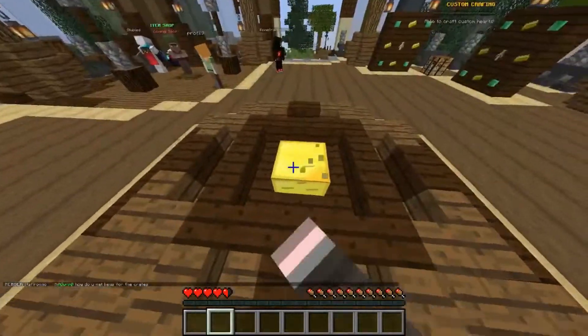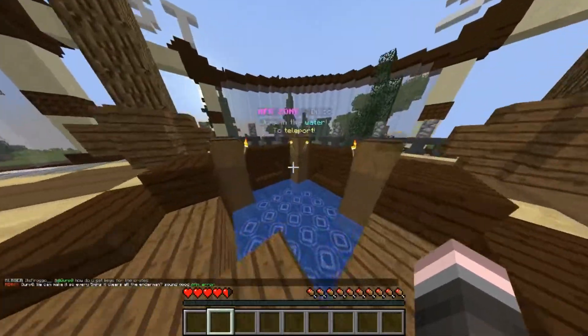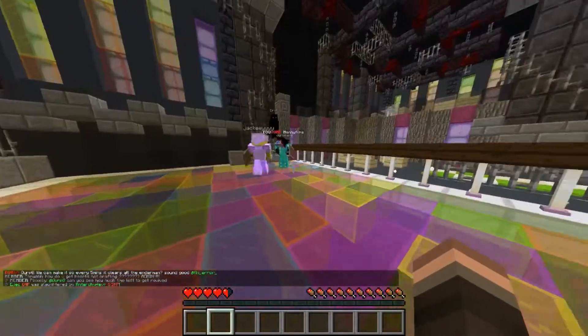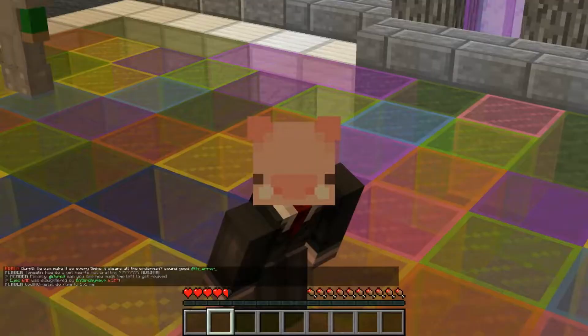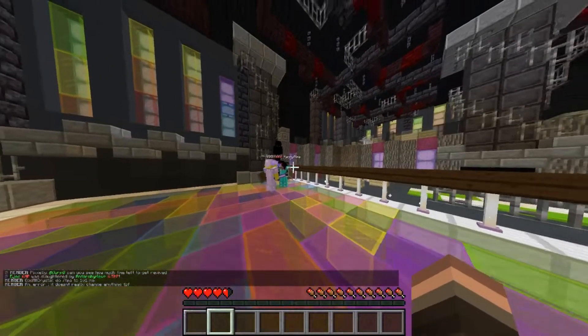When you're spawning at the dragon block, you want to go this way, jump in, and just chill on the disco. Diamonds usually pop around every five to ten minutes.